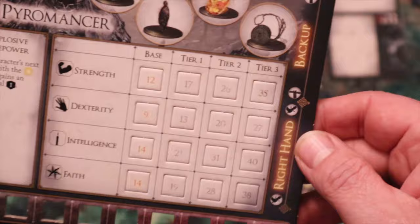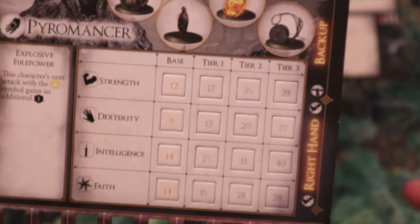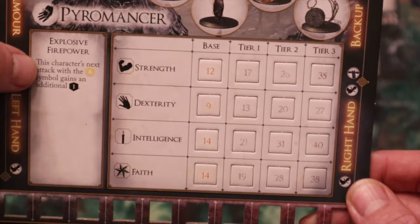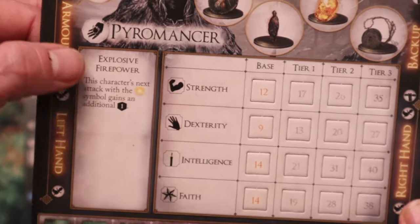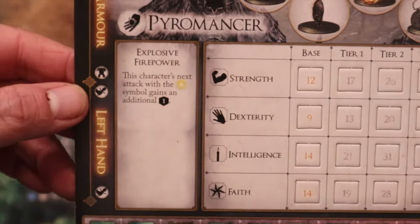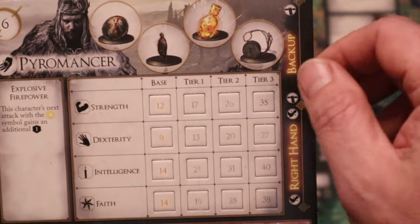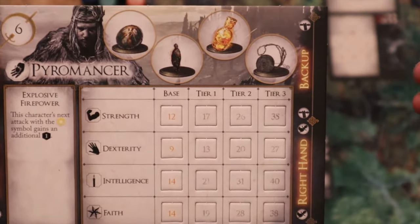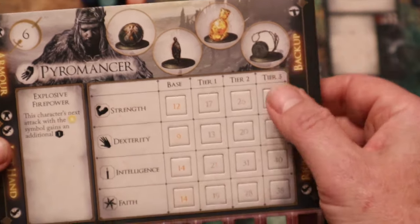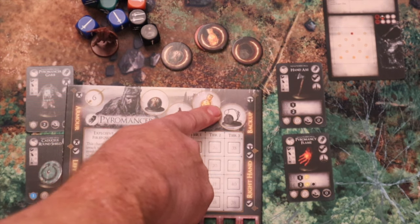Those stats are important because when you're pulling certain weapons or items out, you'll need a particular score to be able to handle them. The stats are strength, dexterity, intelligence, and faith. On the left-hand side you have their hero ability — 'Explosive Firepower' — which says this character's next attack with the magic symbol gains an additional black die. At the top you have their tokens: a luck token allowing re-rolls, an estus flask token to top up health, and a heroic action token.